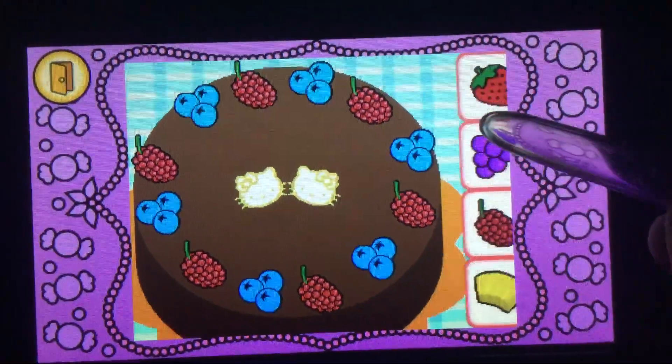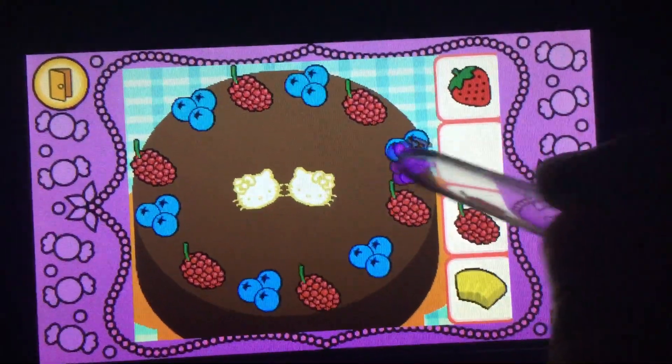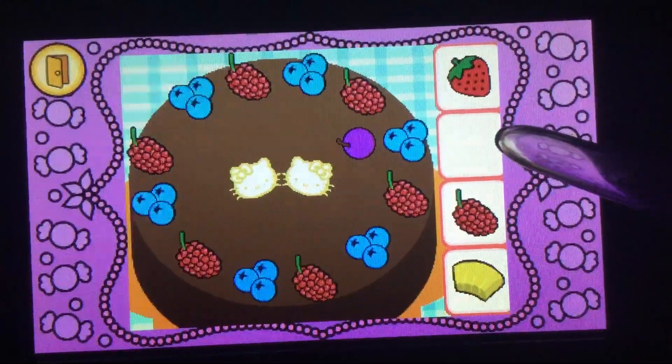Drag the grapes on top of the cake. Correct! It's a grape. It's purple.